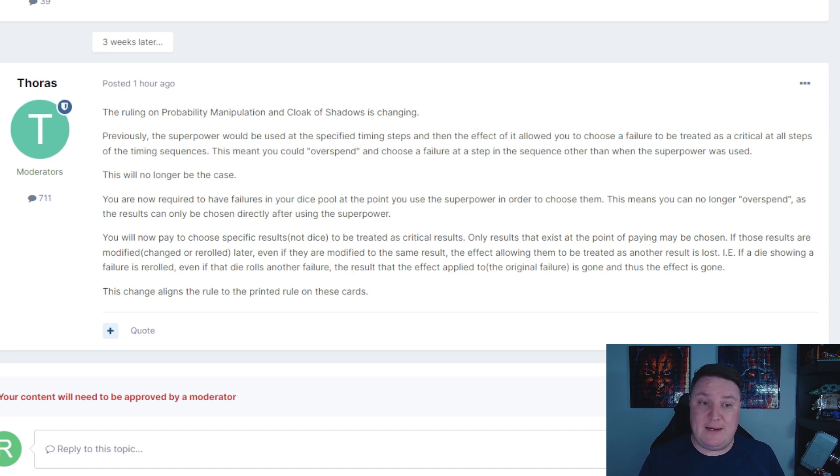This will no longer be the case. You are now required to have failures in your dice pool at the point you use the superpower in order to choose them. This means you can no longer overspend as the results can only be chosen directly after using the superpower. You will now pay to choose specific results, not dice, to be treated as critical results. Only results that exist at the point of paying may be chosen. If those results are modified, changed or re-rolled later, even if they are modified to the same result, the effect allowing them to be treated as another result is lost. I.e., if a die showing a failure is re-rolled, even if that die rolls another failure, the result that the effect applied to the original failure is gone and thus the effect is gone. This change aligns the rule to the printed rule on these cards.